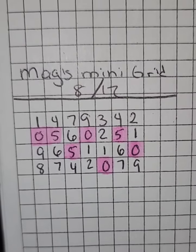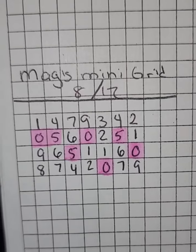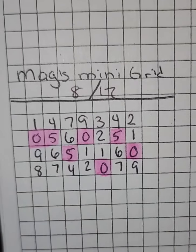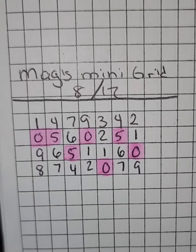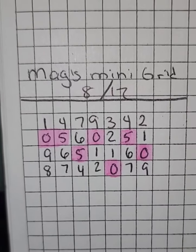Hey y'all, it's Magnolia Money and this is the Mags Mini Grid for the day of August 12th. This is going to be good for all draws for all states for the entire day — and not only that, but it's going to be for your cash 3 and your cash 4. So feel free to play these as you see fit.